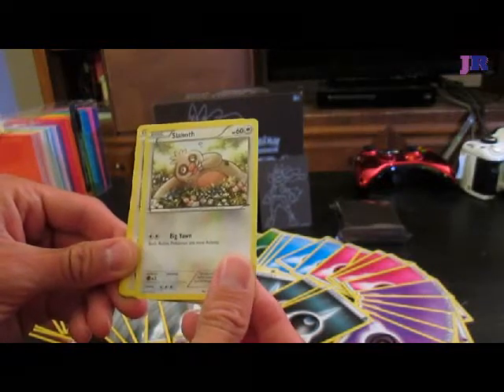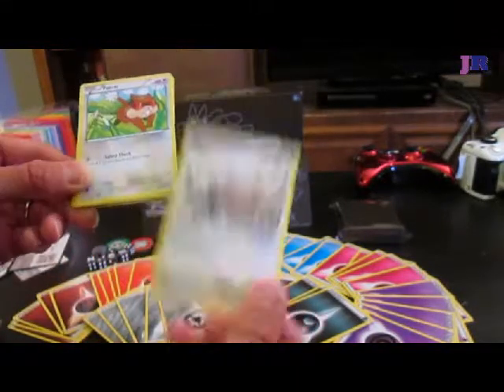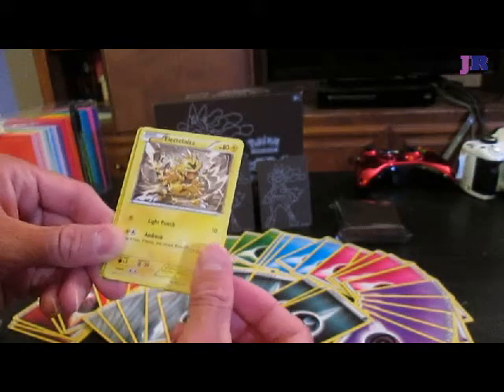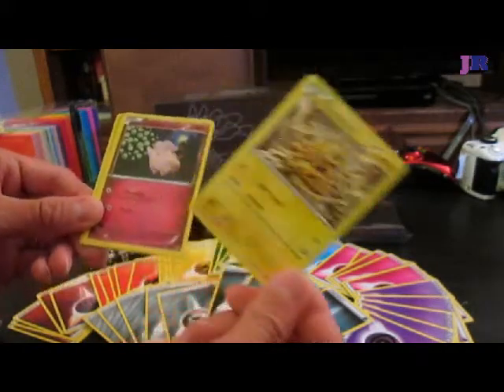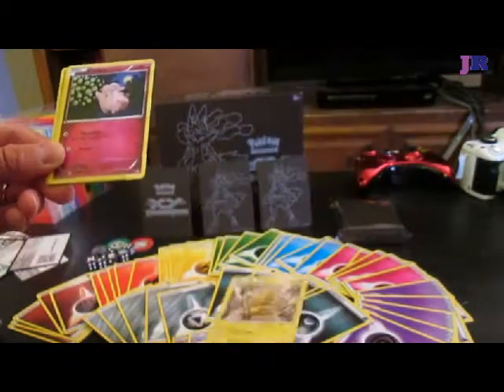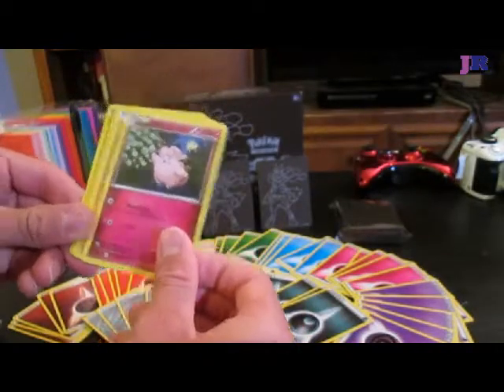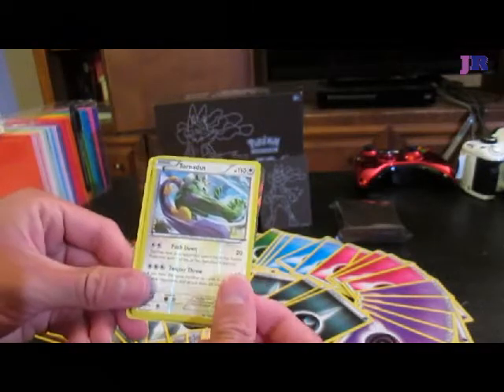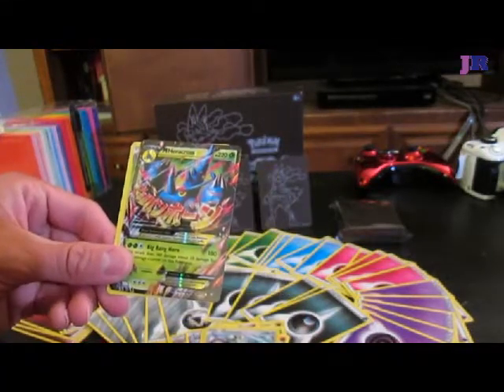I got Slakoth, which I have all the evolutions of from an old one. Another Patrat — I've got so many of these. An Electabuzz — now I already had an Electabuzz from the old deck but now I've got something to evolve. A Clefairy. Another Makuhita. I see something cool — I don't know what it is. Tornadus.